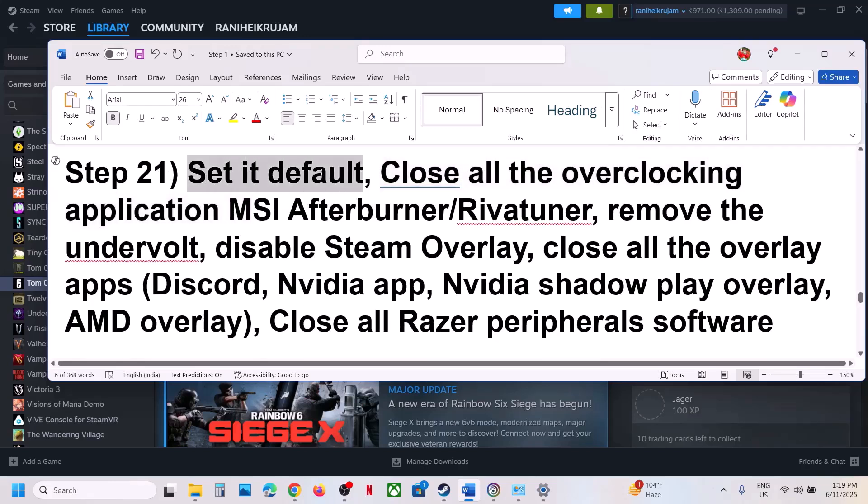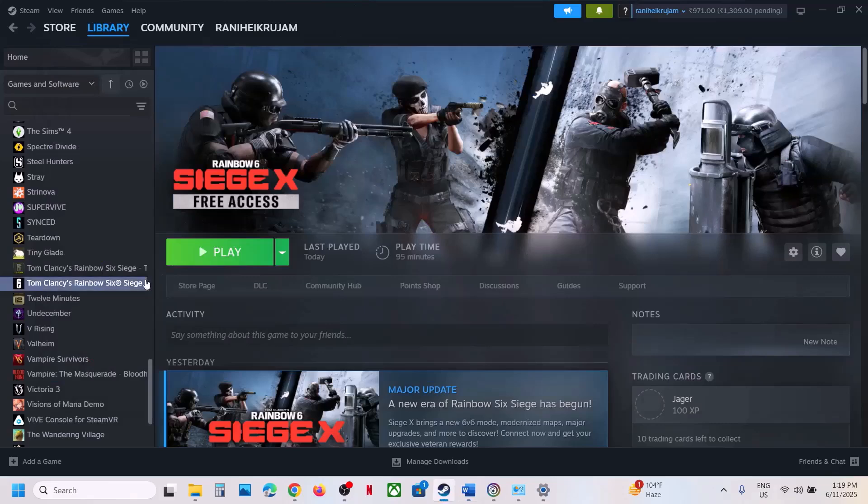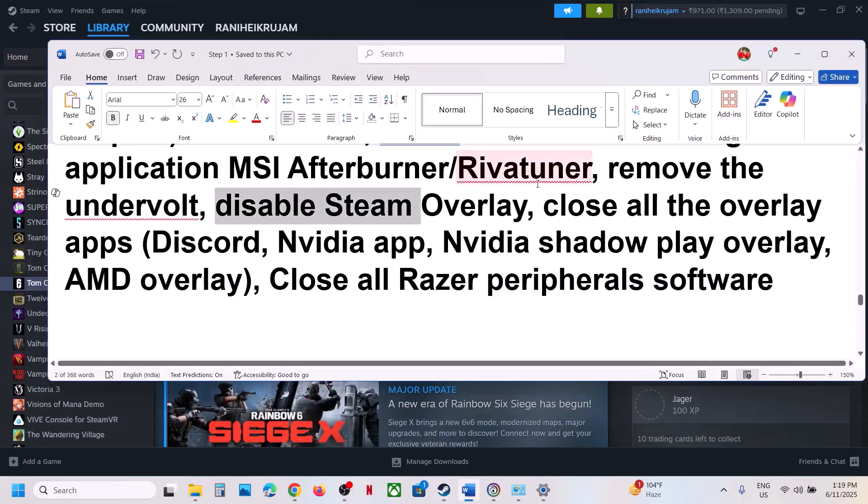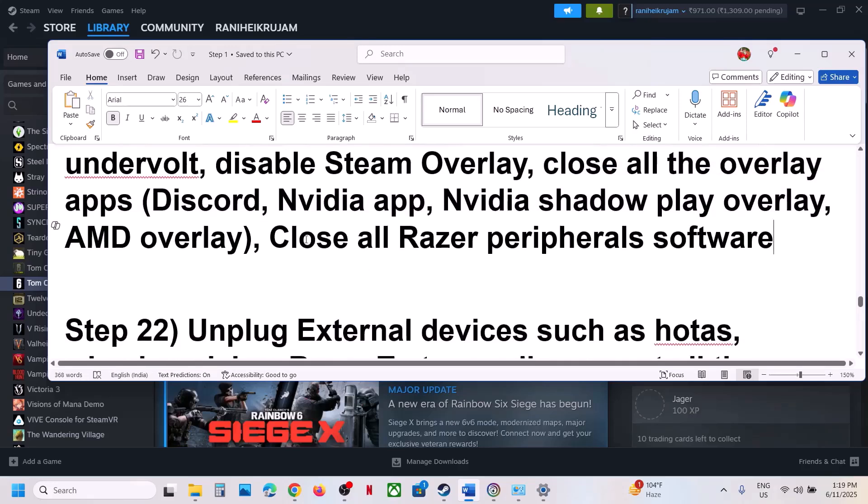The next step: if you have overclocked your computer, set your overclocking back to default and close all overclocking applications like MSI Afterburner or RivaTuner. If you have undervolted your computer, remove the undervolt and launch the game. Also disable the Steam overlay — right-click on the game, select Properties, turn off Enable Steam Overlay While in Game. If you have Discord running, go to Discord Settings and turn off overlay. If you have NVIDIA App or GeForce Experience, go to Settings and turn off the NVIDIA overlay.